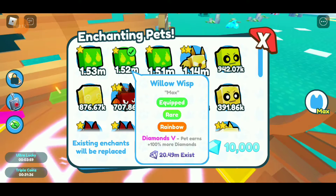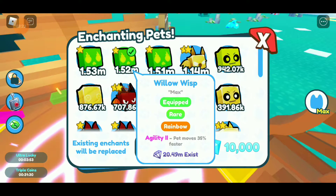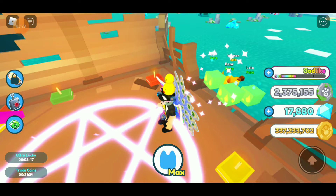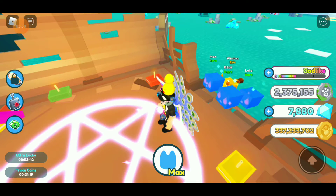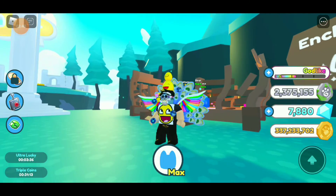Let's see what we get — diamonds. That would be better if it was Chest Breaker, but no complaints. Last one... coins — that's trash. And the last one: Agility 3.